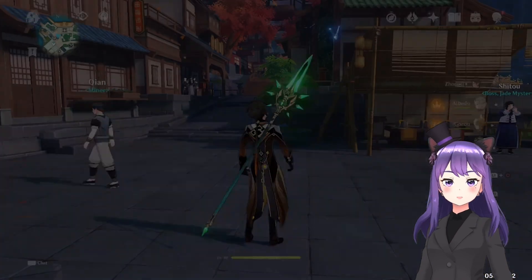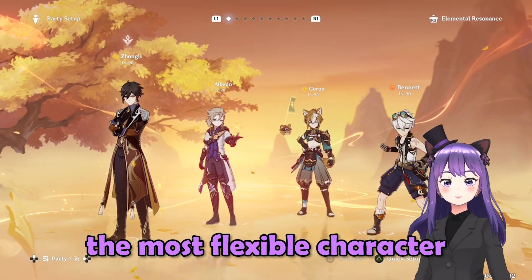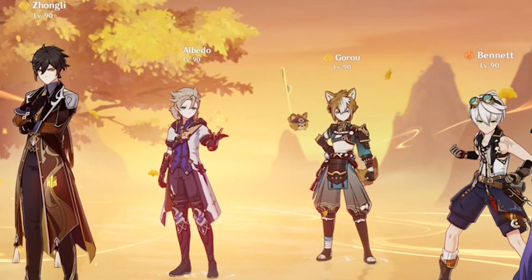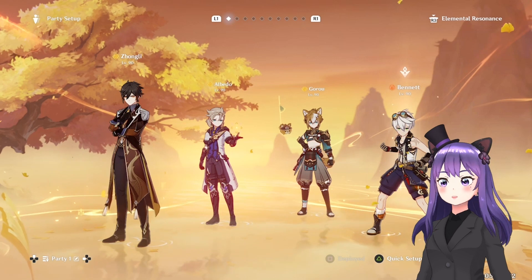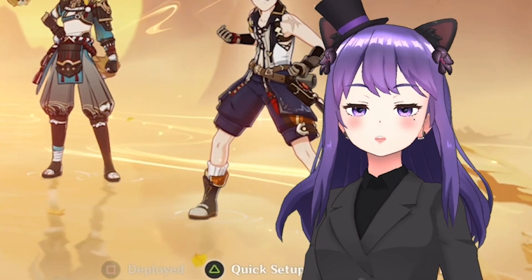Now for his teams. Zhongli is literally the most flexible character and can be run in many, many teams. The first one I want to talk about is Zhongli, Albedo, Gorou, and Bennett. You can add Ningguang for mono Geo, and if you have Itto it would be much better. Having Zhongli, Albedo, Gorou, and Itto would be the best mono Geo team.